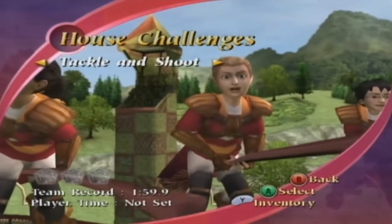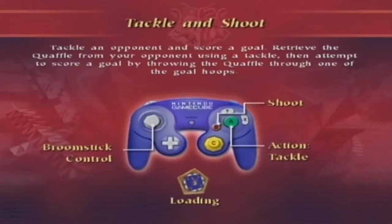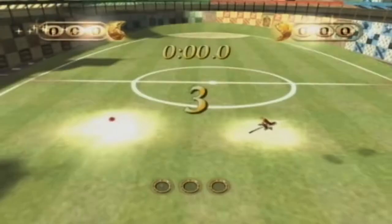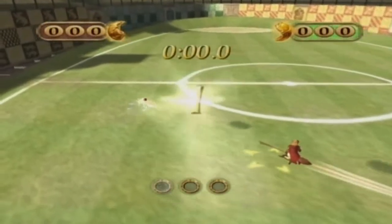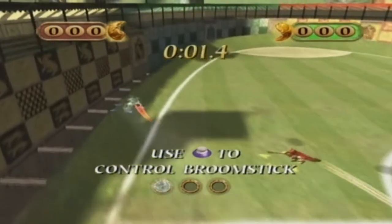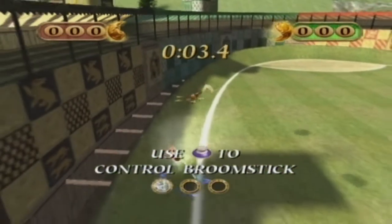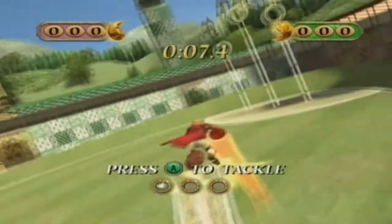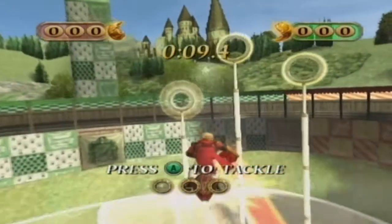My name's Katie Bell. This is a one-on-one challenge between one of your chasers. Hi there, Harry here. Just a quick reminder — press the action button to tackle, and the shoot button when you're in range of the goal hoops. Good luck!